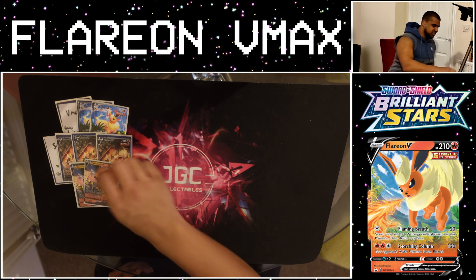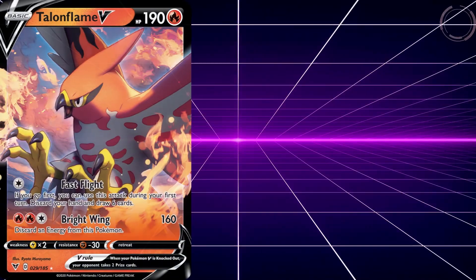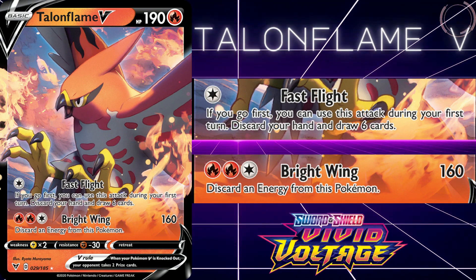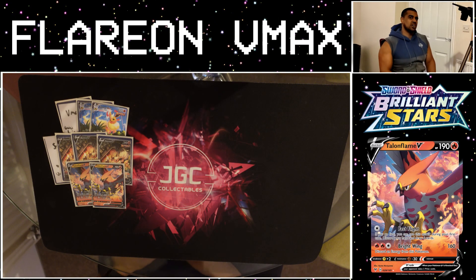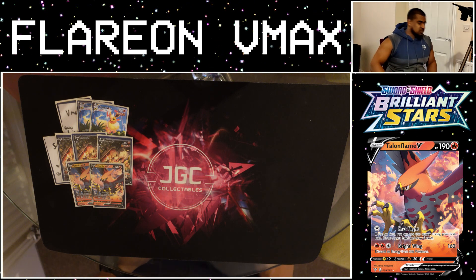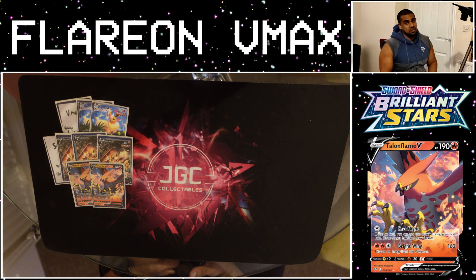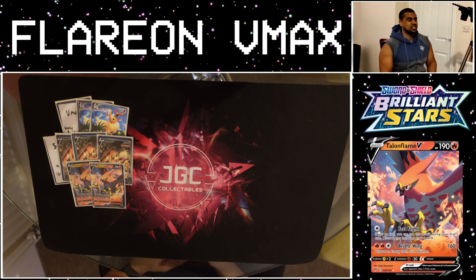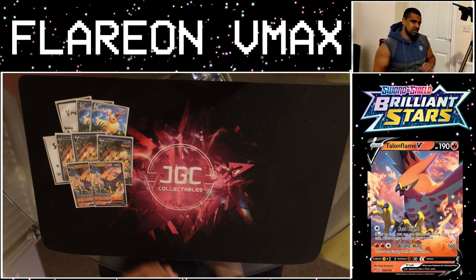We actually get to make use of Talonflame V in this deck — a really cool card. 190 HP with that Fast Flight attack for 1 Colorless energy: you can discard your hand and then draw 6 cards, and you can use it if this is your first turn going first as well. When you're running a deck that runs upwards of 20 energy, sometimes you just want to get a whole new hand of 6. And this lets you do that, whilst having a decent little backup attacker with White Wing for free — you do 160 when you discard 1 energy. Talonflame also has a free retreat cost, meaning you have a pivot for the whole game.